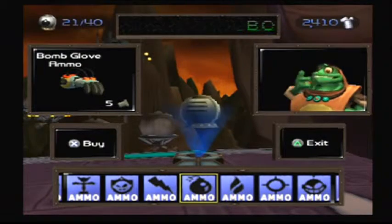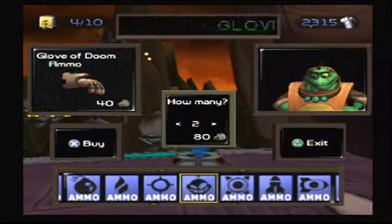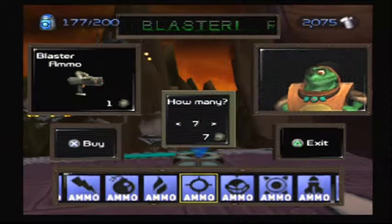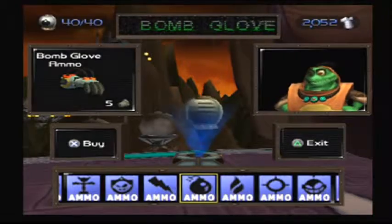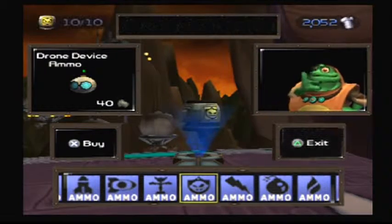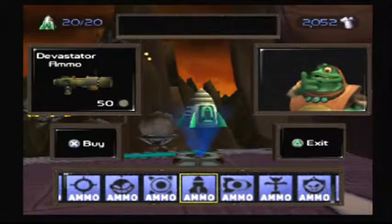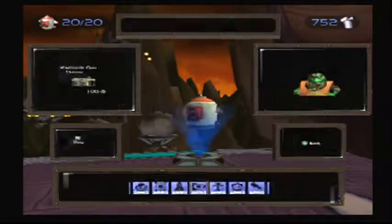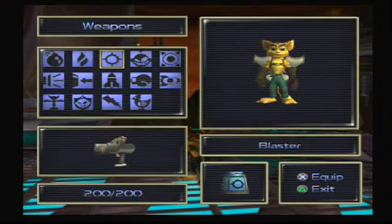Tesla Claws - good. Let's get the bomb glove, let's definitely get our little dudes in case we can use them. Mine glove, blaster - we haven't touched the Pyroster in forever, that's a real beauty. Mine glove, Devastator, Visibomb, decoy drones, Tesla Claw. The only other thing we have to buy is the Visibomb, so let's max that out too.